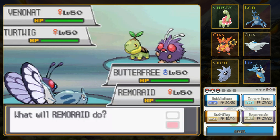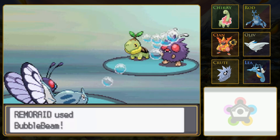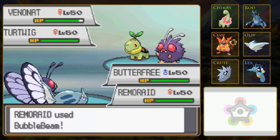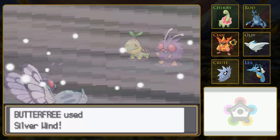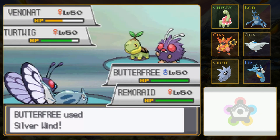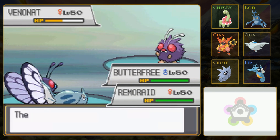I guess I'm just going to go for a Bubble Beam against Venonat - that'll be my best STAB attack. Remoraid is our fastest Pokémon. I was pretty sure Butterfree was faster than Turtwig. Now, will this be a one-shot? I'm guessing that Turtwig has better physical defenses than Special Defense. Yeah, okay, good. I would have been kind of surprised if it could survive a STAB Silverwind from a Butterfree.